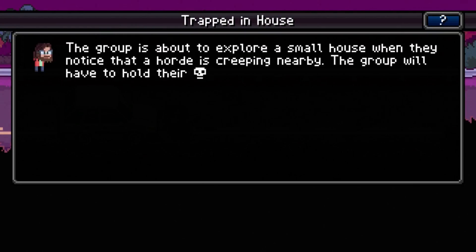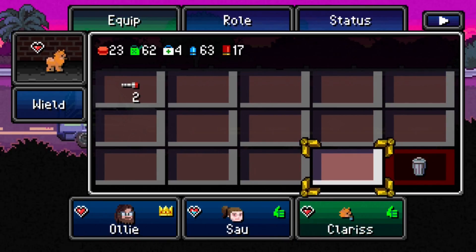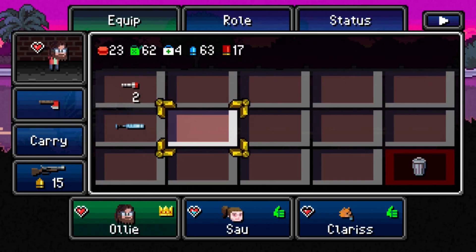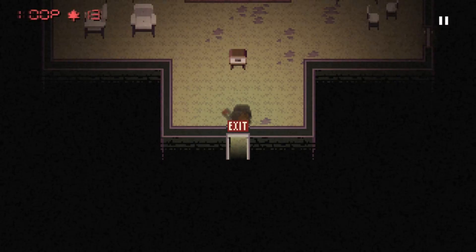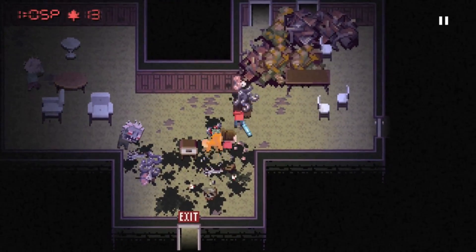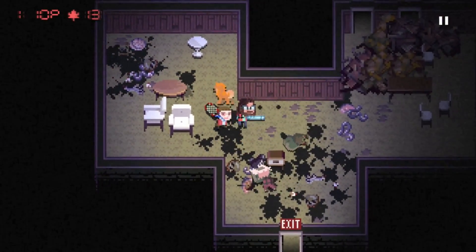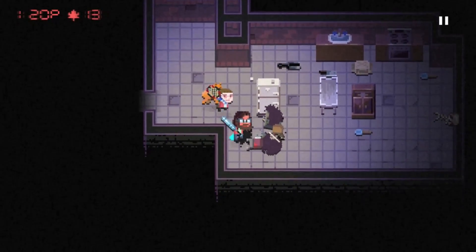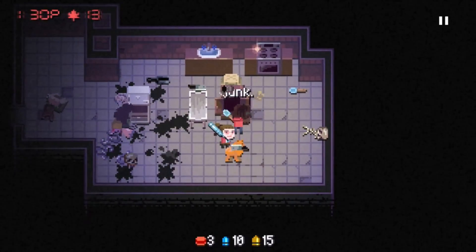The group is about to explore a small house when they notice a horde creeping nearby. They'll hold their ground for one hour before they can escape. I can give the dog something... actually I'm not going to give the dog my bat because last time I gave a dog something it just dropped it. The dog doesn't seem to need anything — it's kicking butt just fine on its own. My teammates are just standing with their backs turned while the other one's attacking, letting me get all worn out. I go through the house and now she has my bat — thanks a lot!